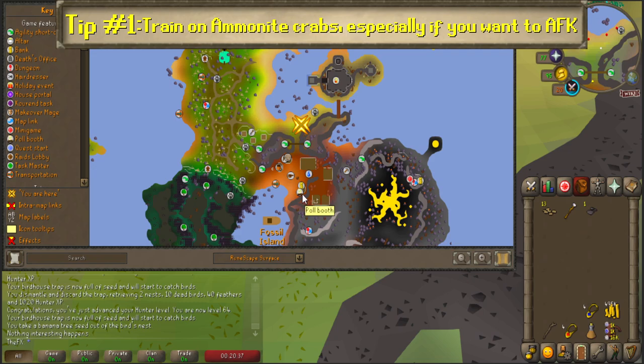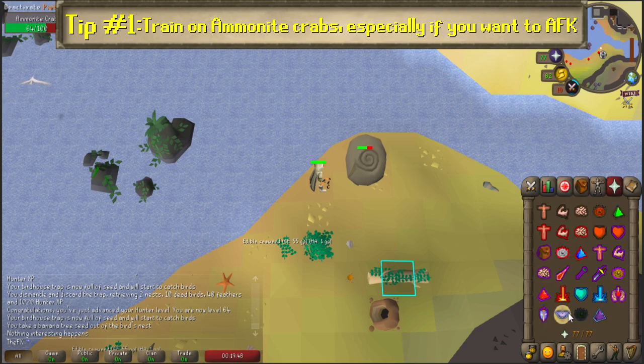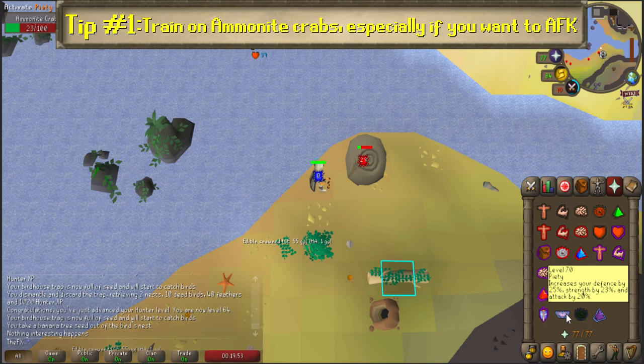Tip number 1: Train on Ammonite Crabs, especially if you want to AFK. If you want to grind out some combat levels while paying little attention so you can watch a show or movie, train on Ammonite Crabs on Fossil Island. To unlock them, you'll need to complete the Bone Voyage quest to access the island.